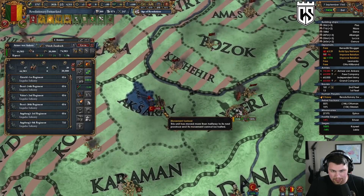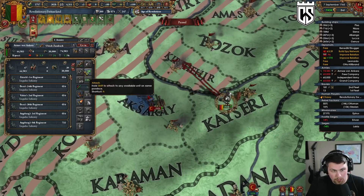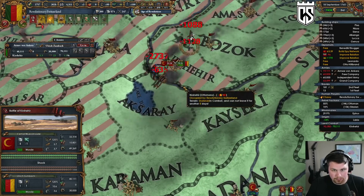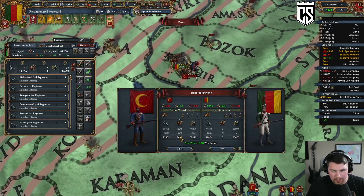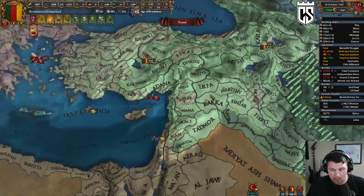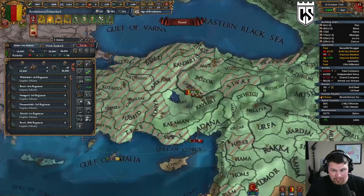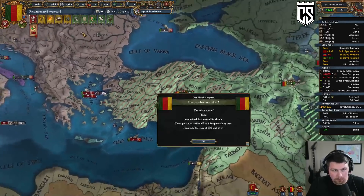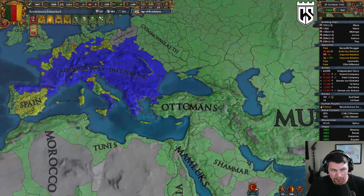They're losing manpower — they'll be there on the 16th, I can be there on the 14th, and they're going to take a river crossing penalty. They're taking very heavy losses. Look at all those cannons they lost — that's very expensive and their manpower pool is slowly shrinking. Now they only have 65,000 men left. People are leaving the coalition against us because they know they literally have no chance.